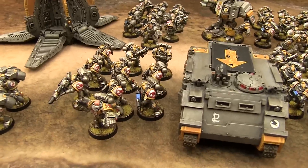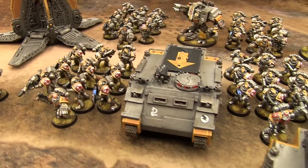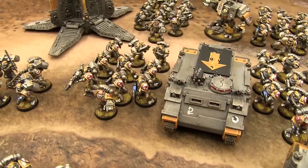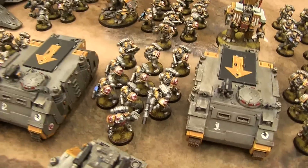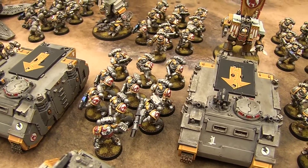Then we've got Mark IV tactical squad number two and the Rhino with the extra armor plate — it's all Forgeworld. They've got a power fist and plasma gun, lascannon. And then squad one right there with their Rhino, again with the Forgeworld extra armor and stuff.